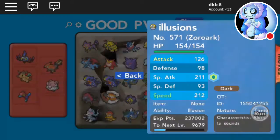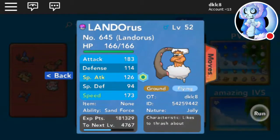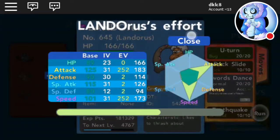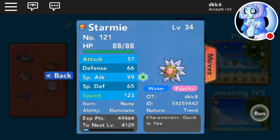Then we got Zoroark — wait, that's my old Zoroark. Then we got Landorus — U-Turn, Rock Slide, Stone Edge, and Earthquake — Jolly, max Speed, max Attack. Then we got Starmie — garbage Timid,